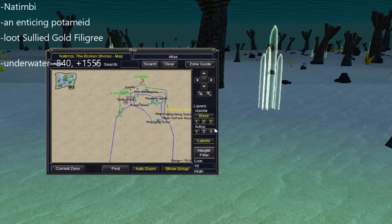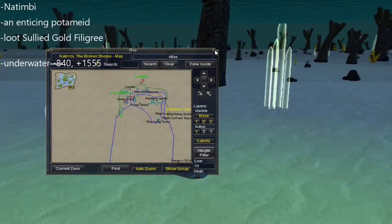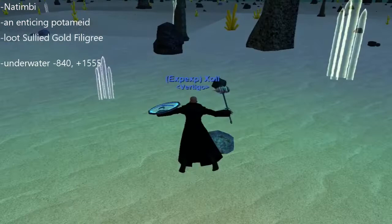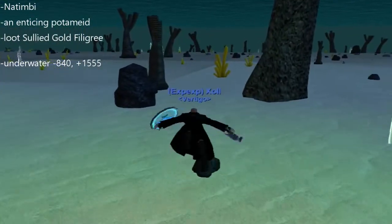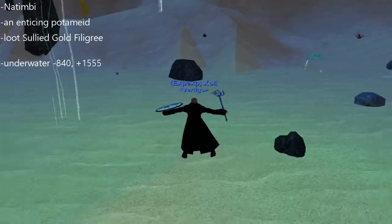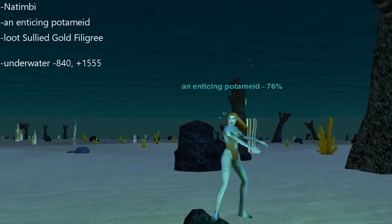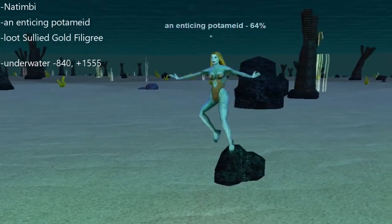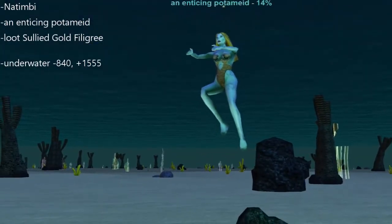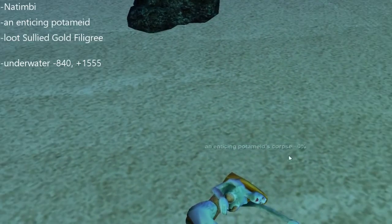You'll need to go to Natimbi and kill a mob named an Enticing Potamade. She'll drop a Sullied Gold Filigree. It'll be underwater - an underwater fight. But if you're level 105 like I am, it's super easy. Just have your pet out and have your pet kill her. The location is negative 840, plus 15, 55.